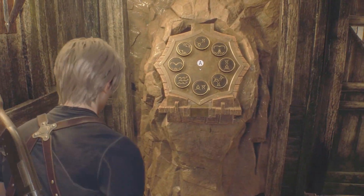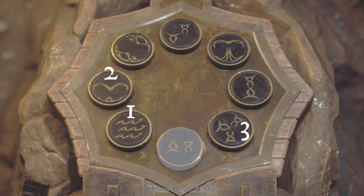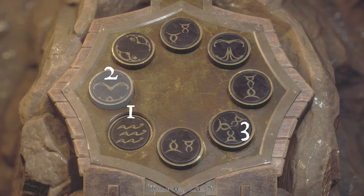You have to press three buttons in the order shown here. The three wavy lines first, at the bottom left, then the button above, and then finally the three cult symbols at the bottom right.